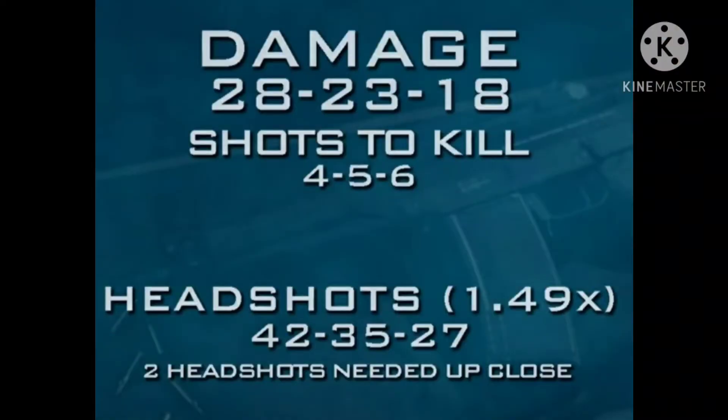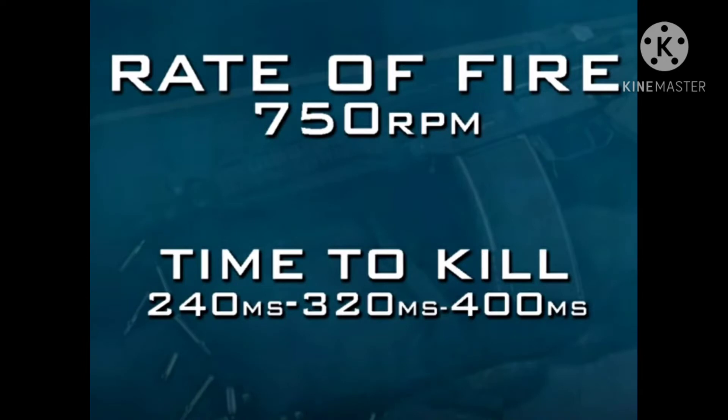The base damage profile of the Grau is 28 damage, 23 damage, and 18 damage. It is quite competitive in the AR category, as most 5.56 assault rifles have the same shots to kill. Its headshot multiplier is 1.49, giving it 42, 35, and 27 damage, which means you need at least two headshots up close to get a three-shot kill. Its rate of fire is right around 750 rounds per minute, similar to the Kilo and most other 5.56 rifles. This makes its time to kill around 240ms, 320ms, and 400ms, which is slower than every single SMG in the game, but around the lower end of the assault rifle category.